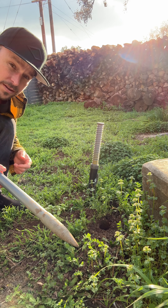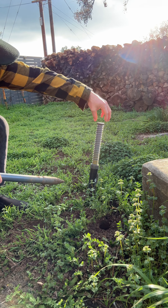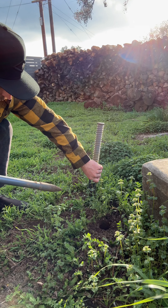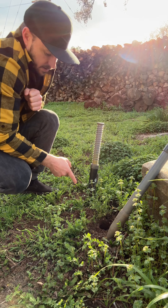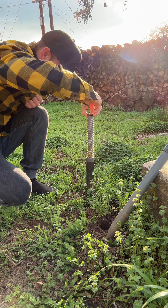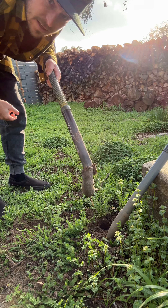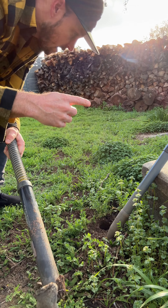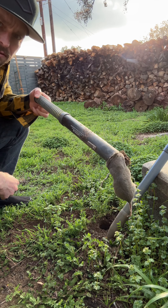I'm surprised we got one, to be honest — it seemed unlikely. When you take out the Gopher Hawk, grab from here, don't grab from here, and don't grab from the black tube. If you do, you'll release tension on the wires and release the catch. Pull them here. This is the fourth one in this area in under two weeks.